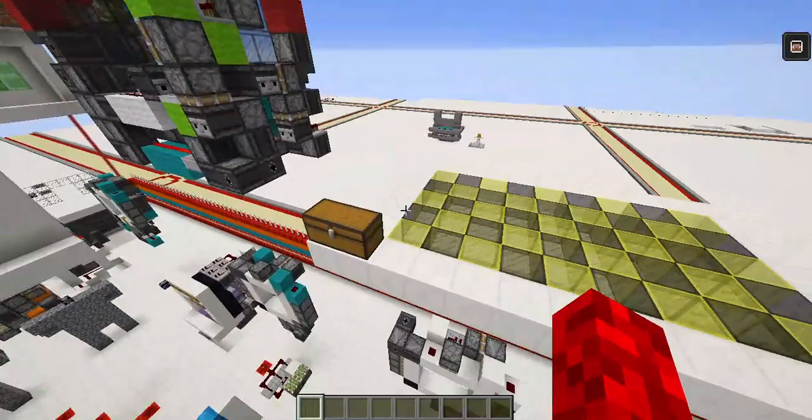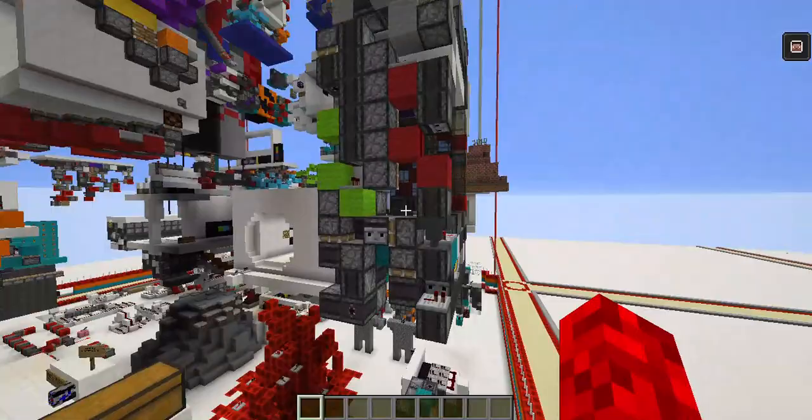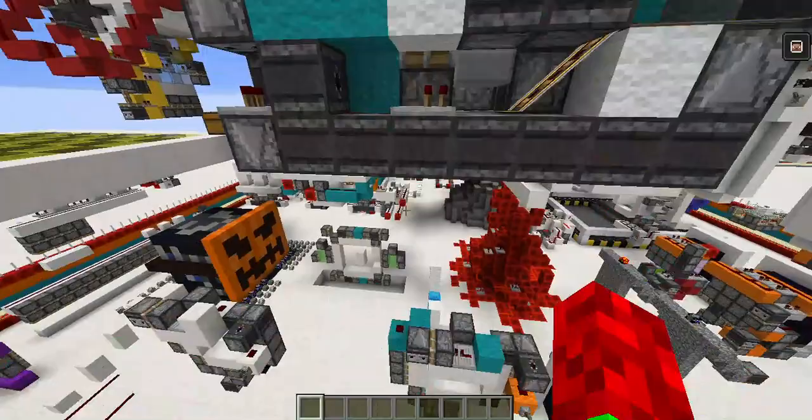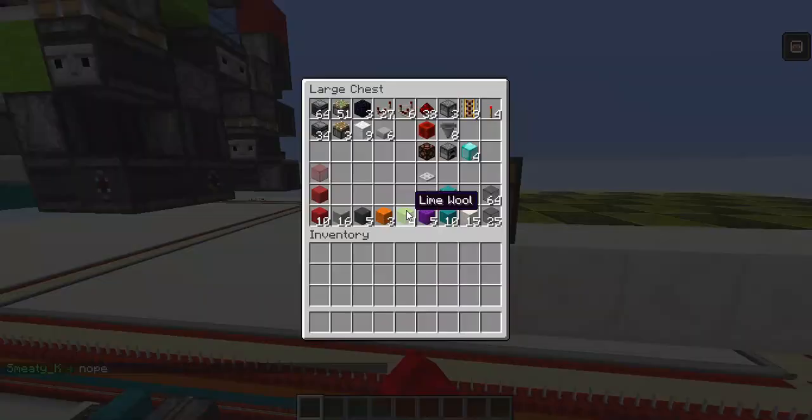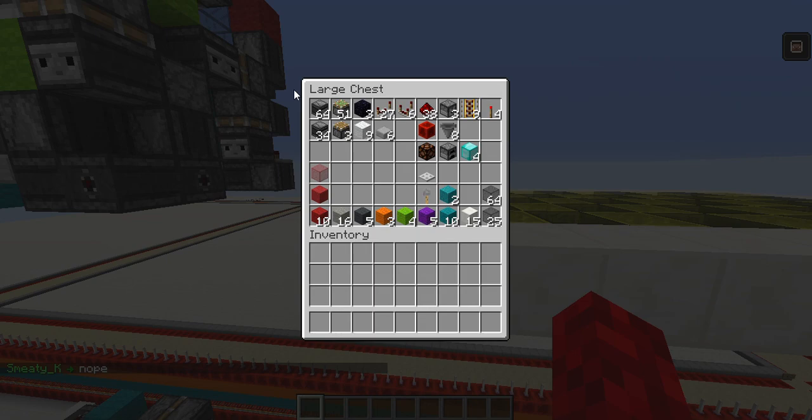I'm going to be doing the tutorial for this. The size will be a 5x9 area. If you're building this in survival underground and you have a floor level, you want to dig four blocks down, and then your floor will be the fifth one. The resources are what you see in this chest.